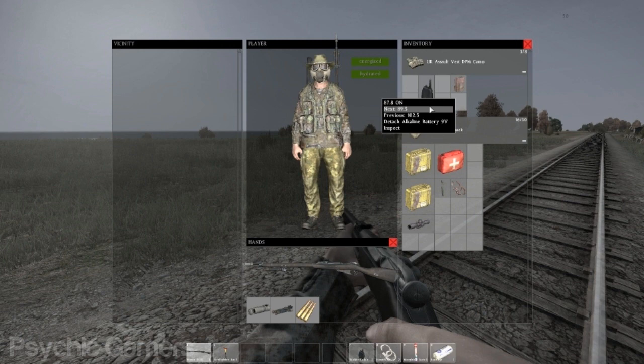In order to communicate between two walkie talkies you need to be on the same frequency. The current frequency you're on is displayed next to the on/off button at the top of the right click menu.